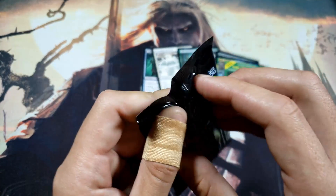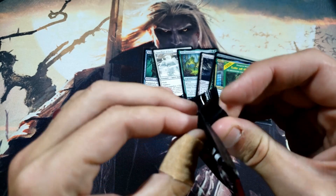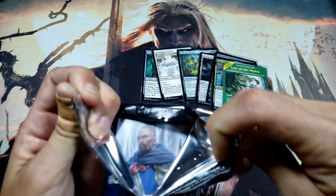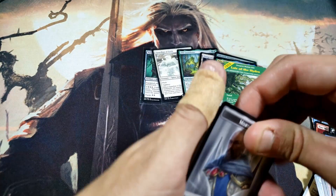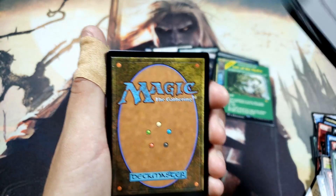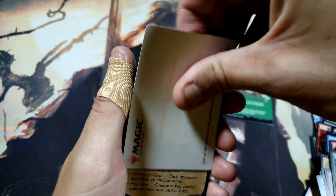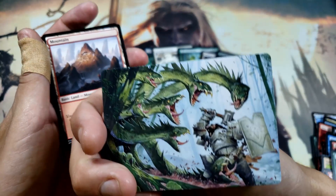Last pack — hit that like button for luck! If we pull Tiamat out of this, I want everybody to share it to their Facebook. You never know who in your Facebook friends list is a Magic connoisseur — they could tell me what I'm doing wrong. We have an emblem: you have no maximum hand size. Not bad. We have Lair of the Hydra — let's see what this looks like — full art! This is going to be a good pack.